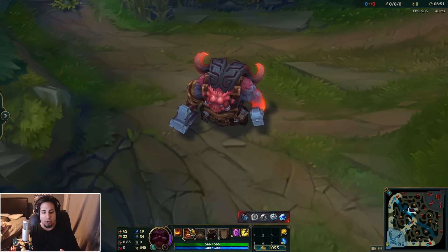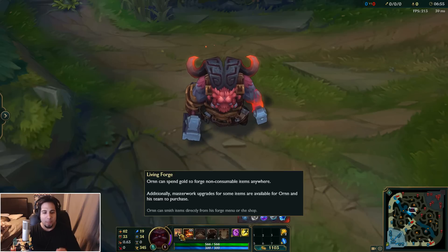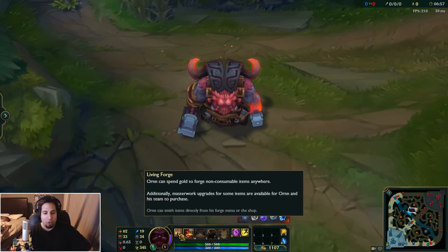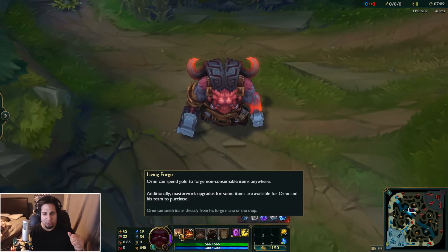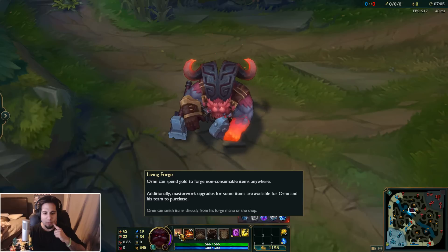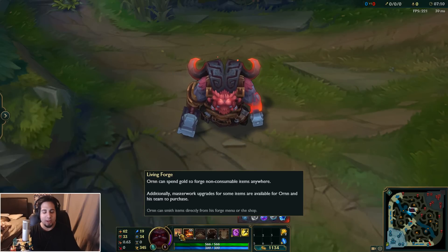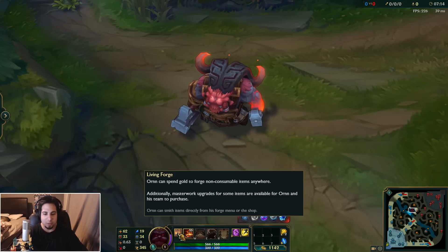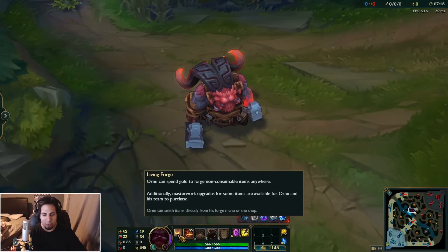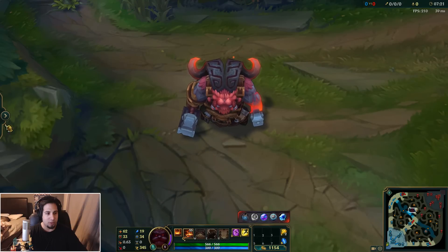I am level one right now. His passive allows you to forge items wherever you want. It's called Living Forge — you can spend gold to forge non-consumable items anywhere, so you can basically build anything anywhere. Additionally, Masterwork upgrades for some items are available for Ornn and his team to purchase. The second part is late game items — you can upgrade some late game items. I've never seen this before.